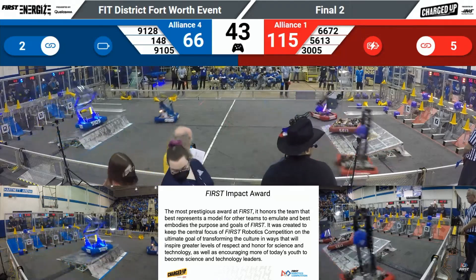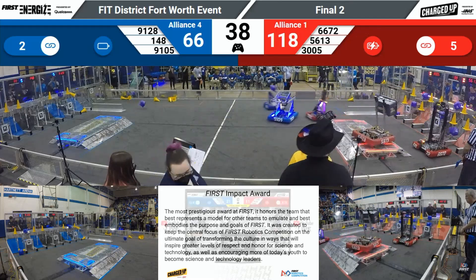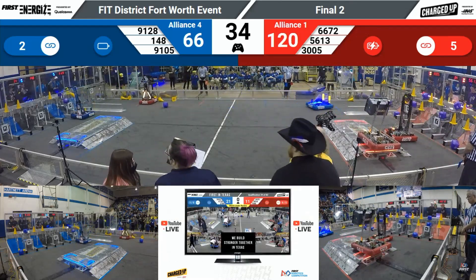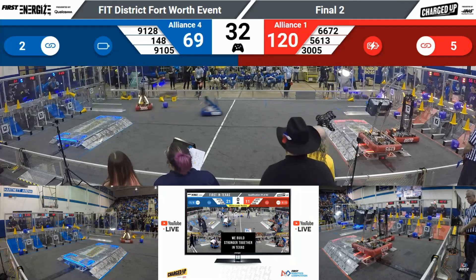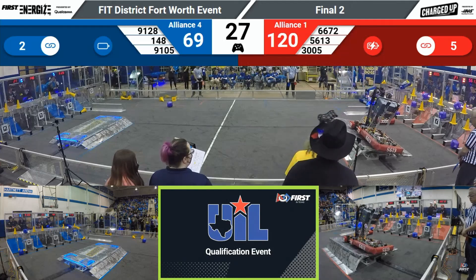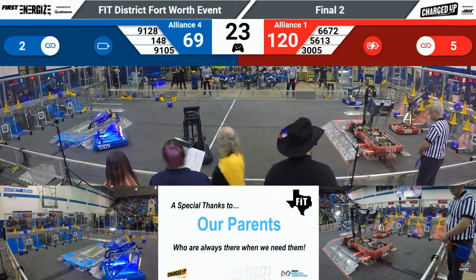That's going to be their fifth link of the match. 3,005 loading up that cube, going to make it only one more spot in the mid and high nodes for them to place a game element. 91-28 loading up a cube in the mid-node on the Blue Alliance side. 3,005 looking to finish up — they have one more spot to place that cone, and it's going to be up and good for the Red Alliance.